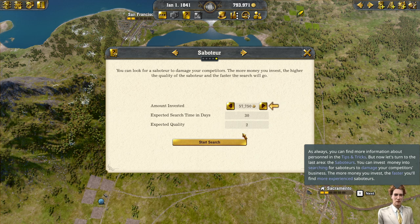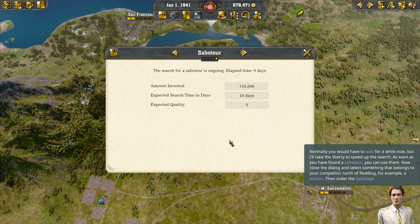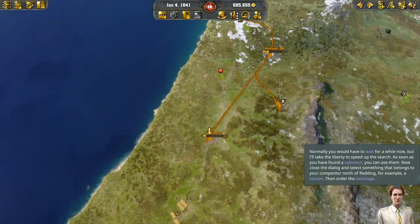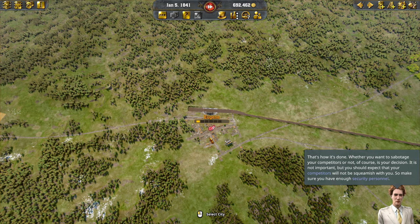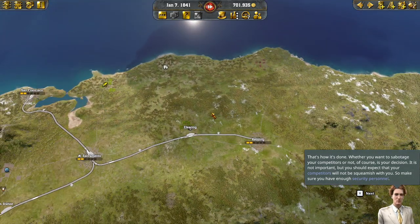We can sabotage? Invest money into searching for saboteurs to damage your competitor's business. The more money you invest, the faster you'll find more experienced saboteurs. Start the search for a saboteur now - go ahead and invest the highest amount. Normally you'd have to wait, but the game will speed up the search. As soon as you've found a saboteur, close the dialogue and select something belonging to your competitor north of Redding - for example, a station - then order the sabotage. Look at these guys!